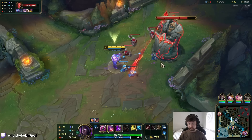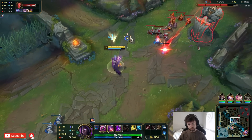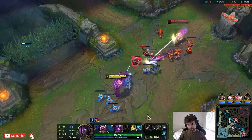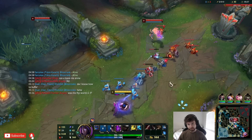Bot lane is doing pretty decent CS-wise as long as they don't die anymore. A fed Draven is really scary. The thing is they're playing auto-attack-based champions, so it might be a struggle.